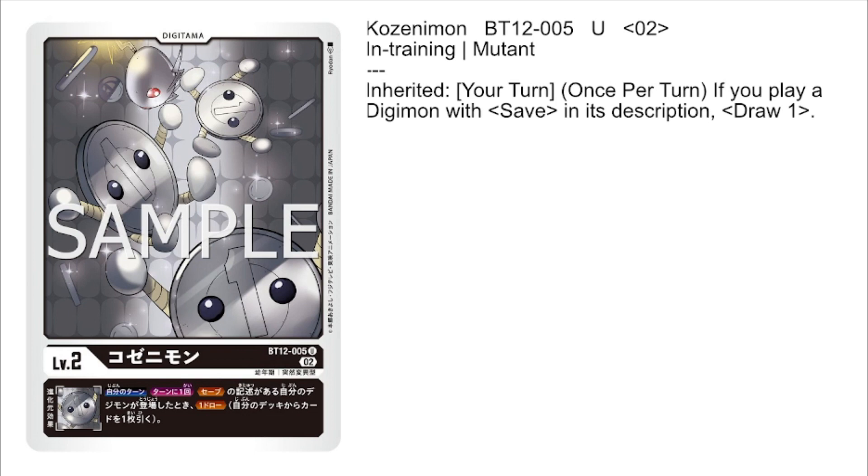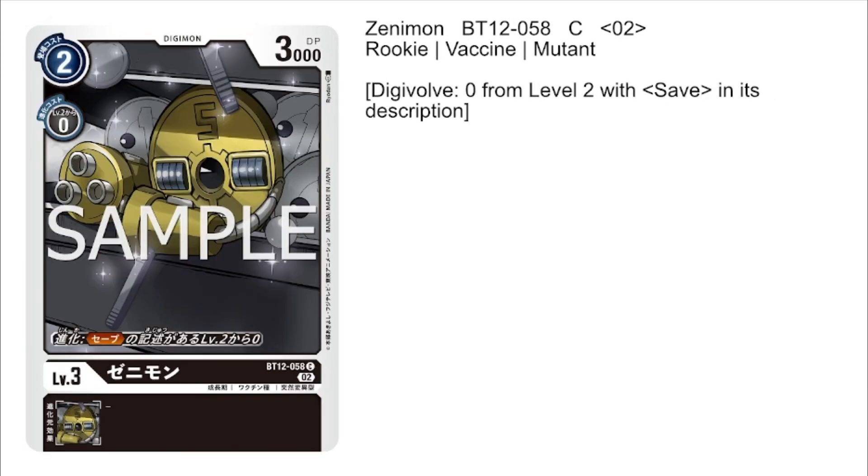Next up, we have Ko-Zenimon, the black Digitama of the set acting as another good draw engine Digitama. We also have Zenimon — a stereotypical rookie vanilla with a stat line of 2 to hard play, 0 to evo, 3,000 DP, making him a pretty efficient rookie. He has an alternative digivolution cost where we can digivolve for 0 on top of a level 2 with save in its description, making him even easier to use than many other rookies.